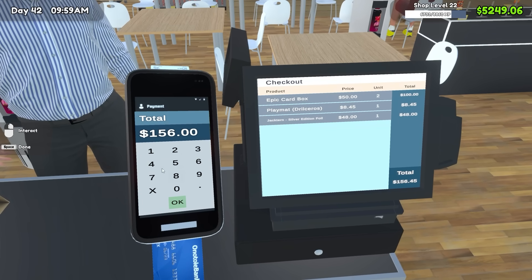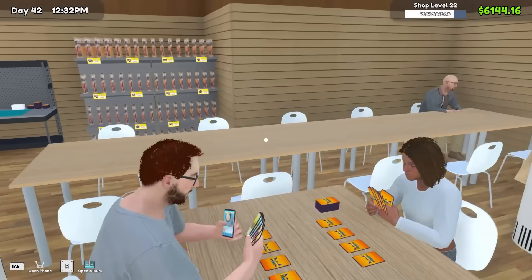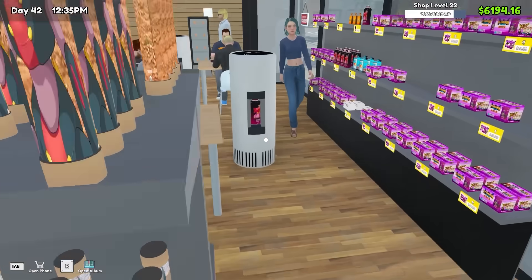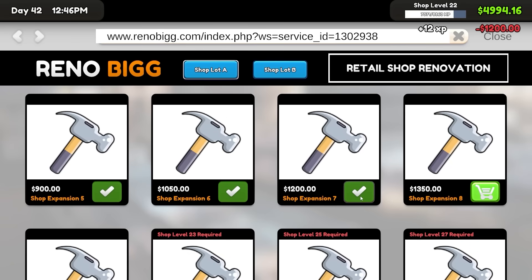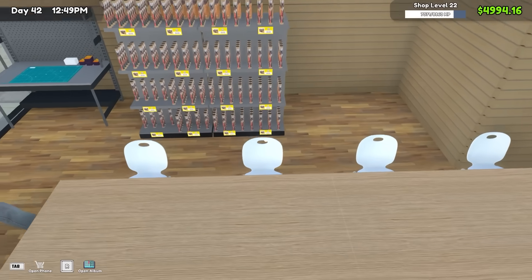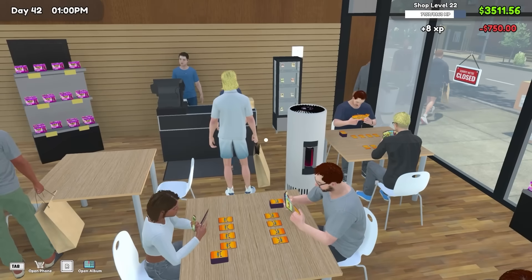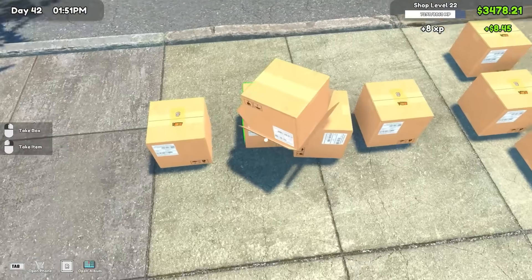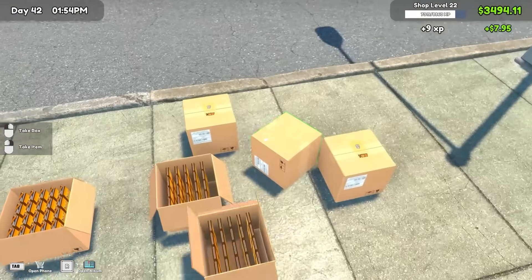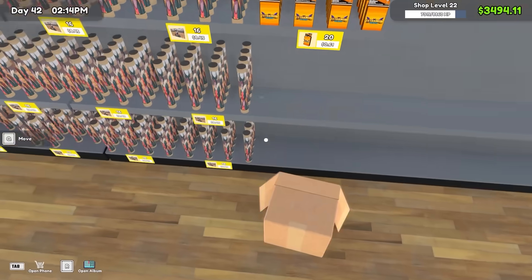The shop is definitely the busiest I've ever seen it so far today — either adding inventory, extra space, or the shelves is bringing a lot more people in. We're getting so many customers, I'm going to expand the shop one more time for a modest $1,200. That puts us down to $5,000. I could fit two more double-sided shelves in there. Because I already had the license for the card sleeves, we're going to buy a whole bunch of those anyway and fill the shelves with even more crap to sell for very little profit.